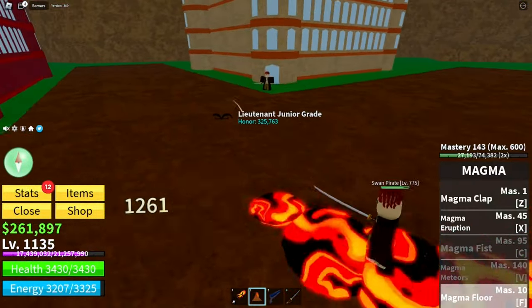The map is loading and we're heading to the raiding island. This is the first island — we go through a series of islands, defeating NPCs. The awakening is step by step: we awaken the magma clap first, then the magma eruption, then magma fist, then magma meteor. My friend is doing the heavy lifting but I'm trying not to be useless.